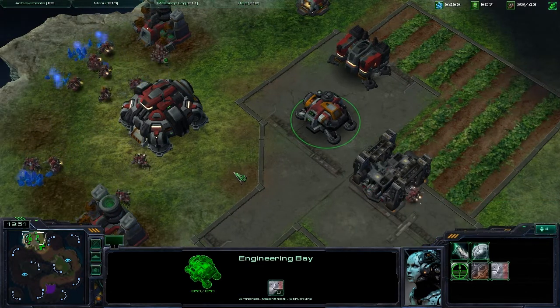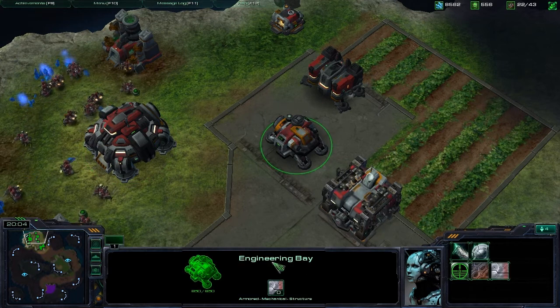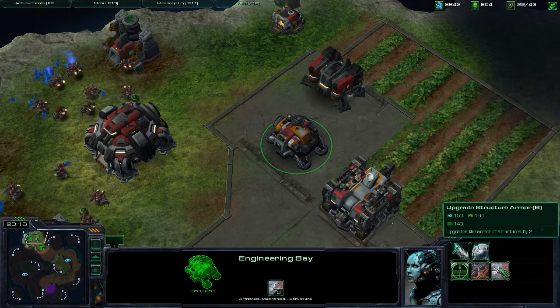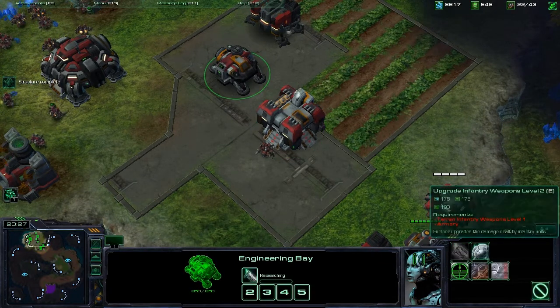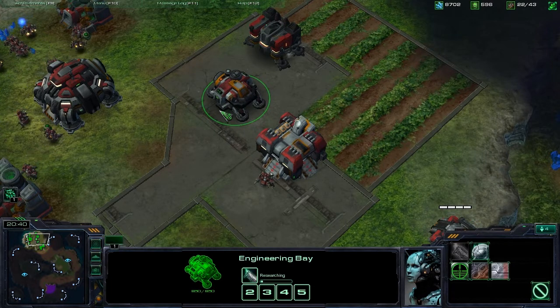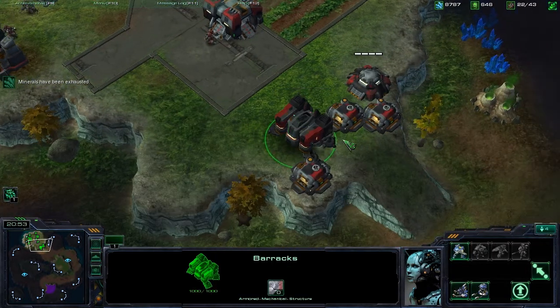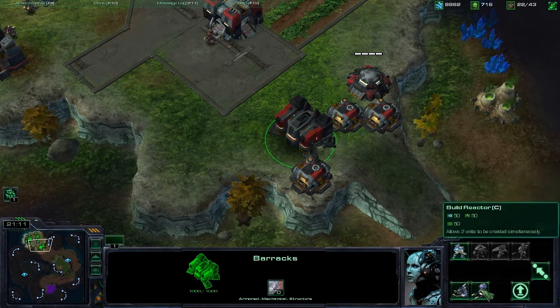With the unit upgrades and building upgrades, I'm going to show you some basic unit upgrades. We've selected the engineering bay, and here are some upgrades — there's infantry weapons and infantry armor, and some other upgrades for your ground units. We can click on one of those and it will upgrade my marines' guns. That's an example of a unit upgrade. For a building upgrade, let's select the barracks. You can build two things — there's a tech lab that will allow you to train special units, or a reactor, which allows you to train two units at the same time.